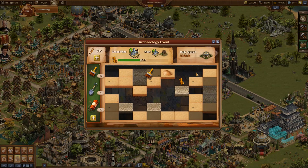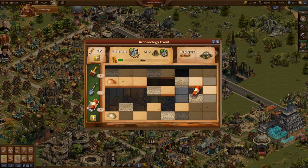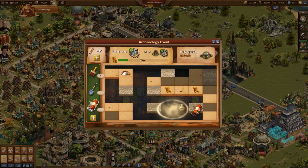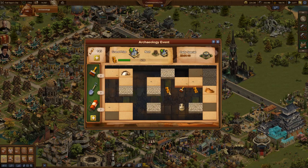Brushes are for detail work, as they reveal a single tile only. With a shovel, a complete column is uncovered. Dynamite uncovers all tiles around a tile. The explosion will not destroy the relics — instead they are revealed and ready to be picked up. The effects of a shovel or dynamite end at walls, so you should use them wisely.